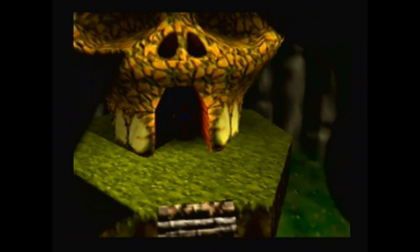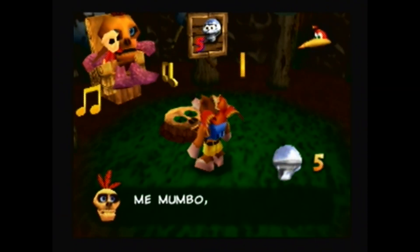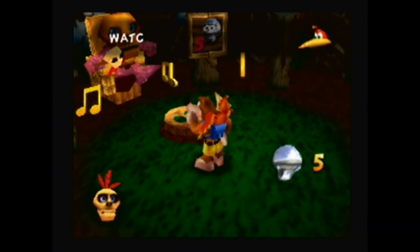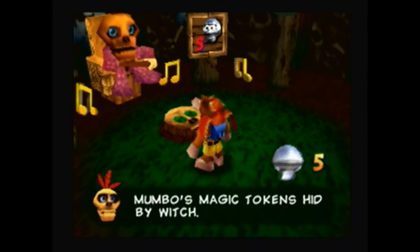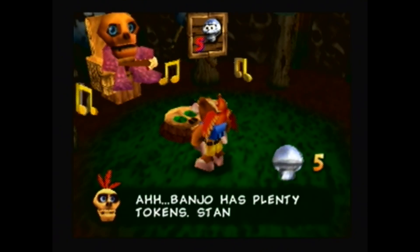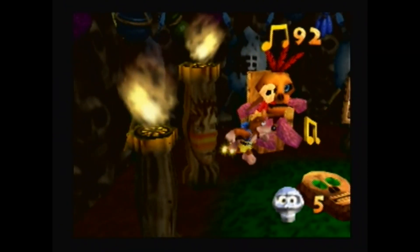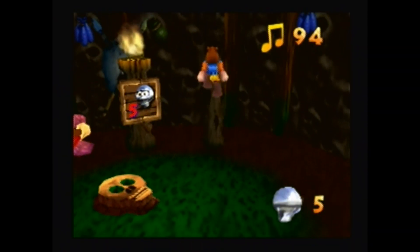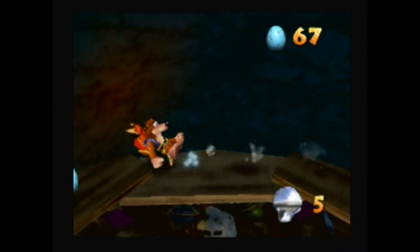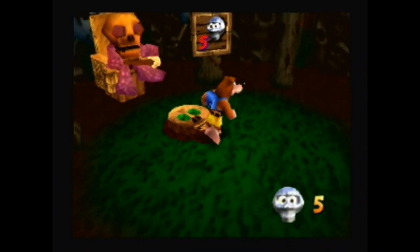Now we'll go visit Mumbo! Mumbo claims to be the best shaman in all the game and can help Banjo with his magic, powered by Mumbo Tokens. Banjo has plenty of tokens — stand on the Skull and press B to see Mumbo's magic! There's always a way up to the top too, and we can pick up more eggs while we're here.